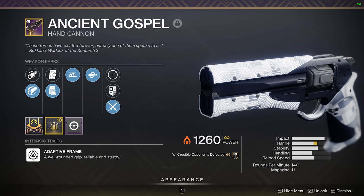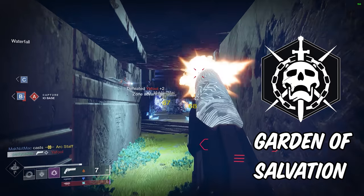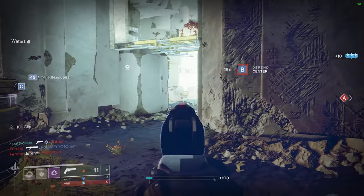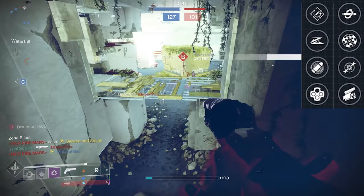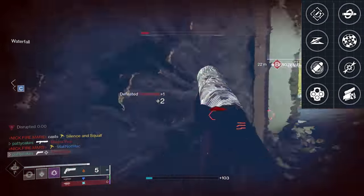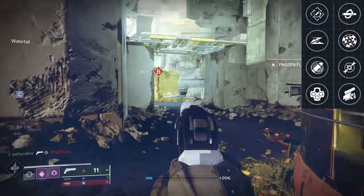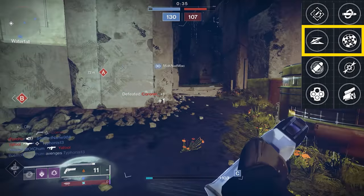Ancient Gospel is a legendary 140rpm hand cannon in the energy slot. It drops from the third encounter of the Garden of Salvation raid, which means you can attempt to get this drop only 3 times per week before you're locked out. Fortunately, the Ancient Gospel also has a very small perk pool filled with some all-around amazing choices. Aside from Dragonfly, basically everything else is a solid option for PvP.